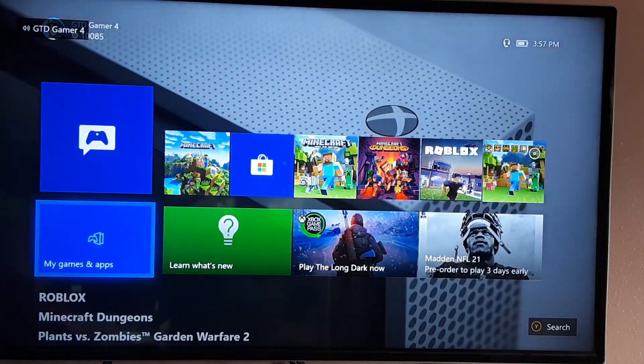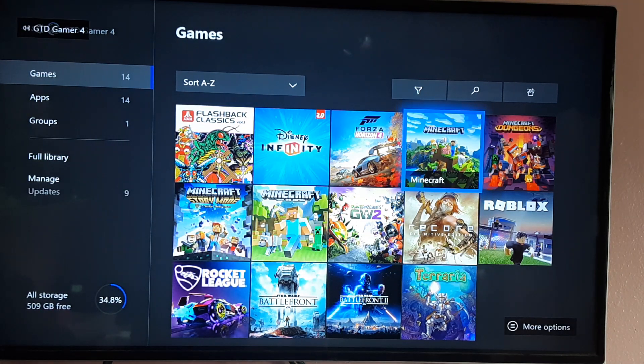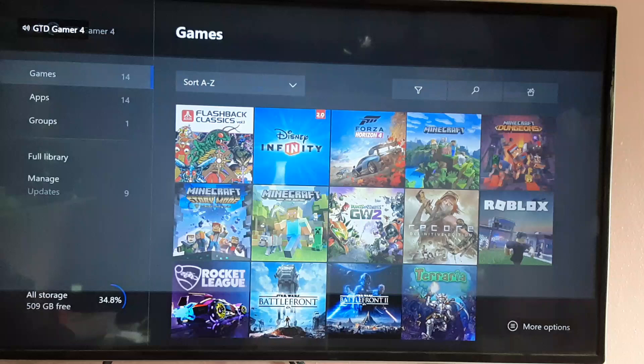Then you go to your games and apps. Go to Minecraft, press the three lines button for more options, then go to uninstall and select uninstall all.